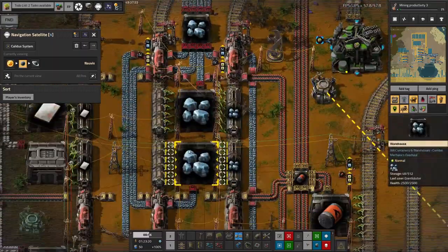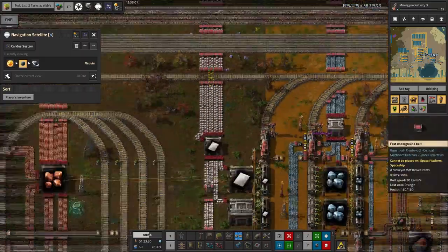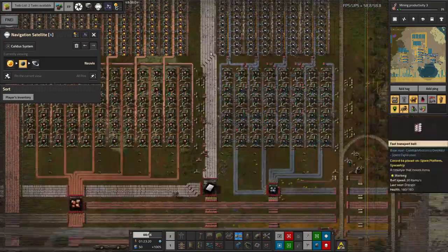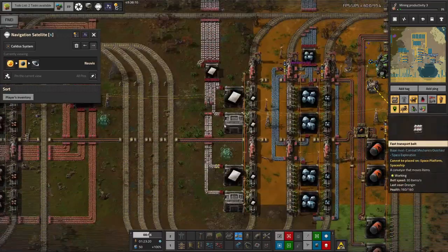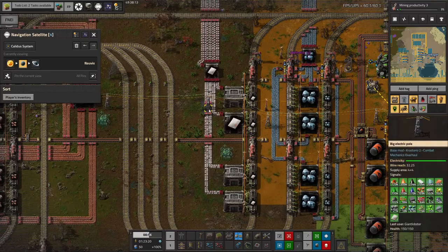The upgrade Mike actually said he'd done was upgrading some belts from yellow to red in the iron plate pickup. I think I remember how this was going — last time I looked at this we had red belts coming down here across there as well, but it was these ones coming down here bringing the iron plates into the station that were all yellow, so we had a much slower throughput.